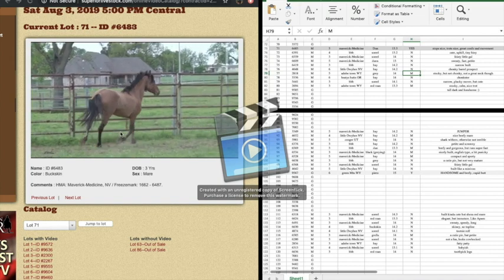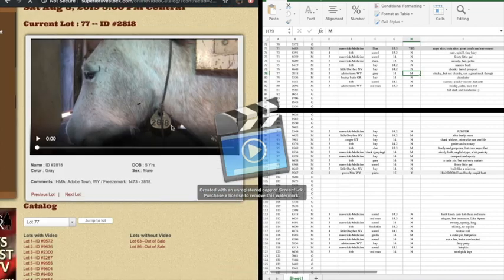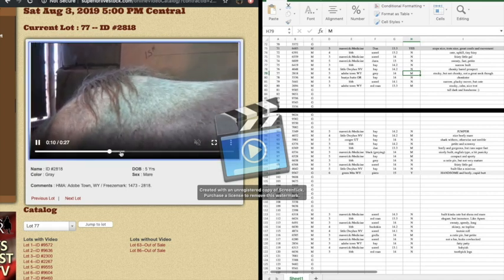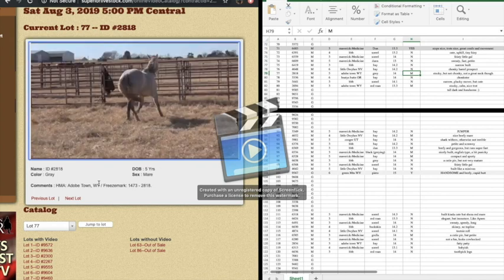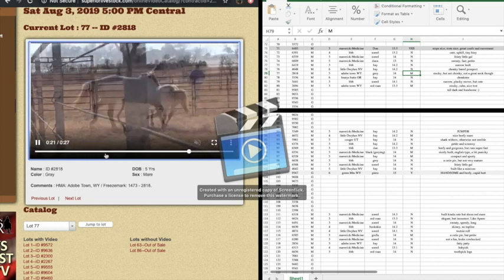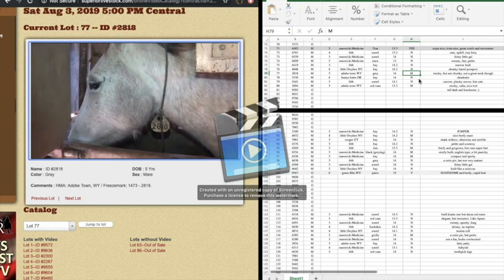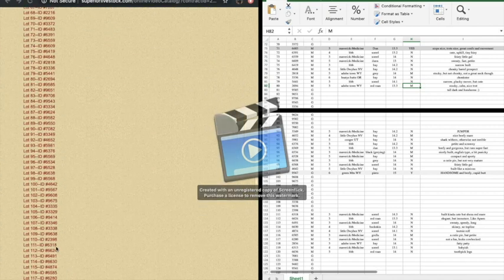These two are ones I'd bid on right off the bat if I didn't get — well, not lot 71. I like Adobe Town as a herd management area; they're supposed to be very chill and very ready to learn. Now looking at this one I don't like her topline, so that's why she's a maybe. Lot 80 is also from Adobe Town.